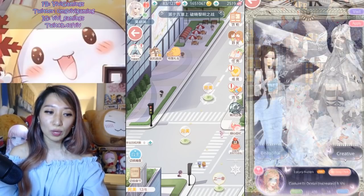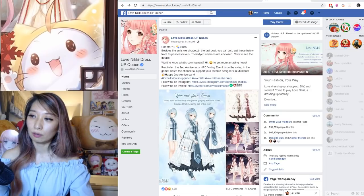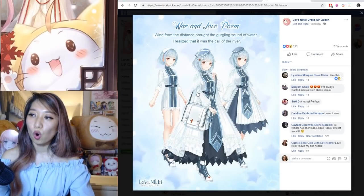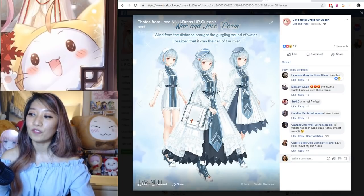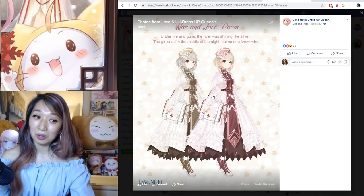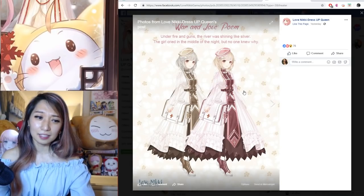Let's take a look at what suits we're gonna get from Love Nikki's official Facebook. The chapter 19 suits: number one is War and Love Poem. This is going to be an evolution set — here is the first evolution, the second evolution, and the final evolution. There are also going to be two recolors, so expect to farm the items for these suits for at least a month.